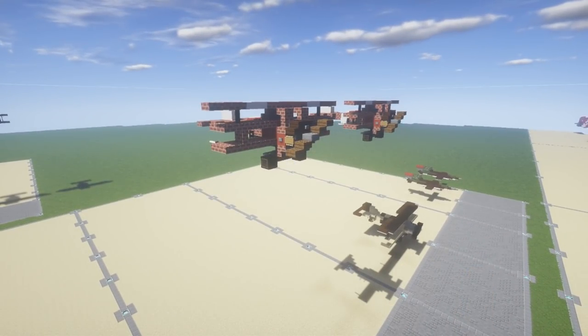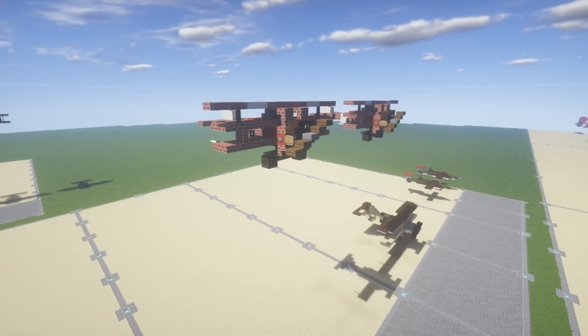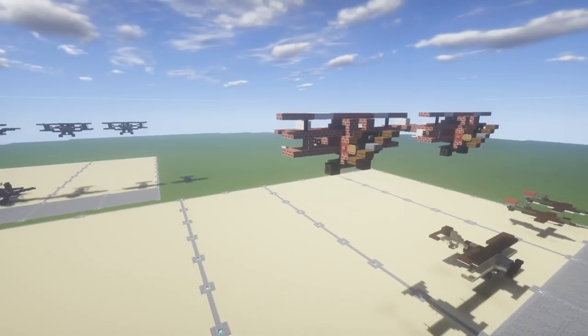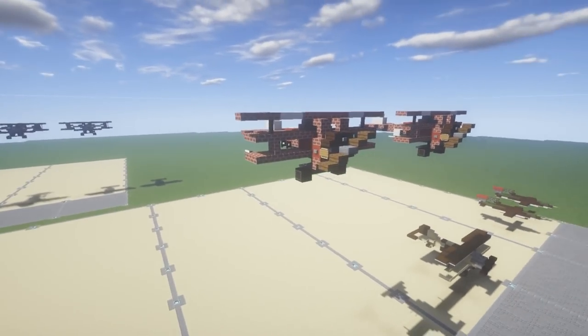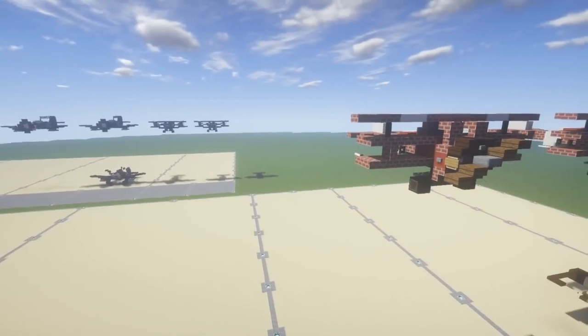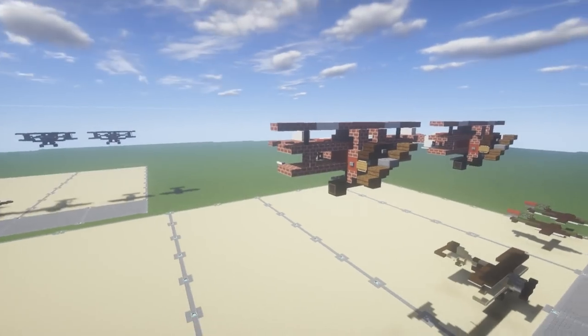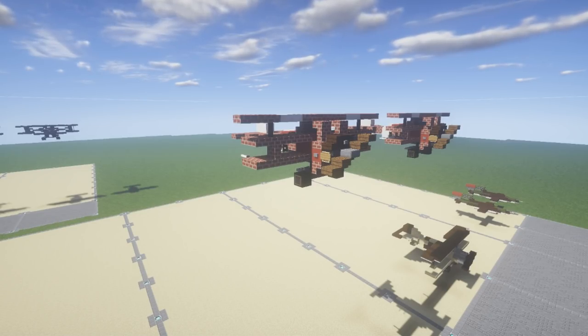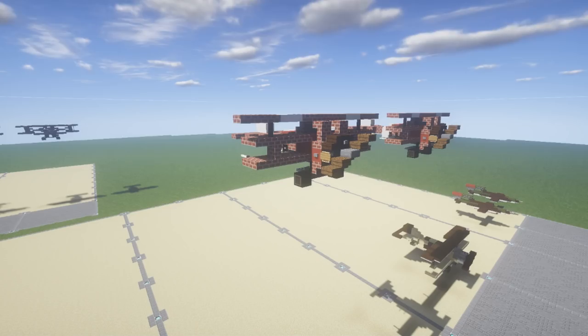That's it for this vehicle — hopefully you guys enjoy the design. It's definitely an improvement and will make a really awesome addition in dogfights with the Sopwith Camel and the Fokker DR-1, two of the most iconic World War 1 fighter planes. If you haven't seen the Sopwith Camel tutorial, there'll be a card in the top right-hand corner, or check out my World War 1 playlist. If you use this design, please give me proper credit. Leave any World War 1 vehicle requests in the comments below. Thanks for watching — like, comment, and subscribe. This has been your 2x4, and I'll see you guys next time.